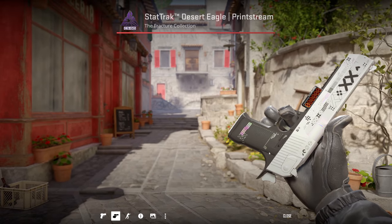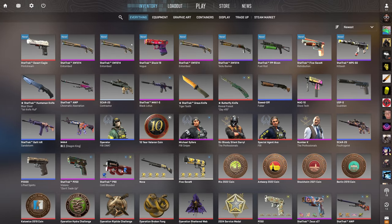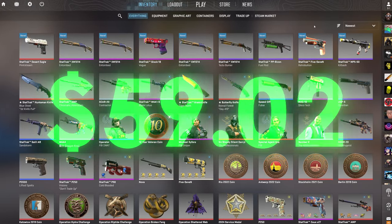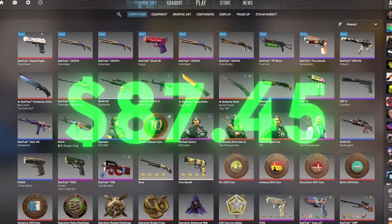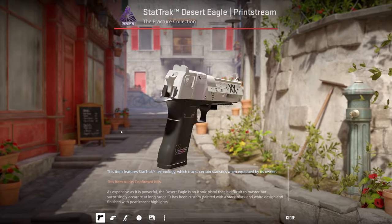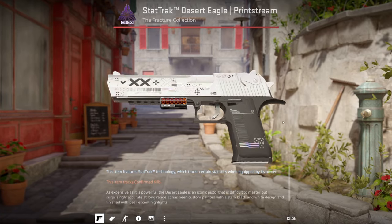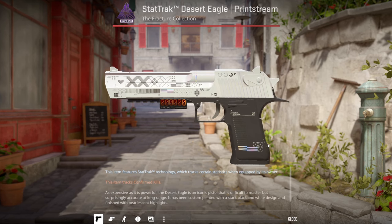Let me do the math real quick and see how much money we made today. After all was said and done, these were the nine skins we came out with for a total profit of $87.45. That was a banger day for tradeups. I'm so glad we hit that Deagle Printstream at the end. Like, it's been an absolute minute since I've seen one of these — I was honestly convinced we were going to miss, but we hit it and it looks so good too.